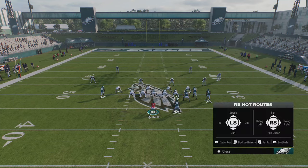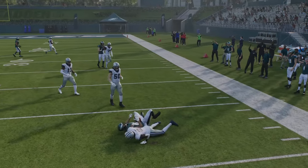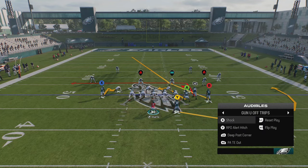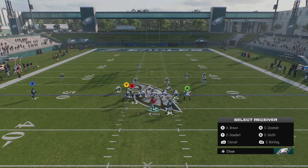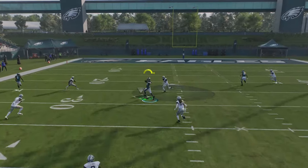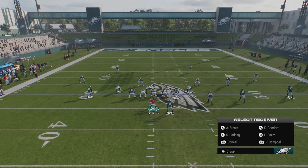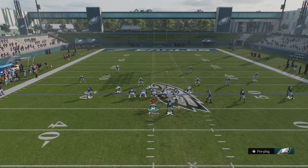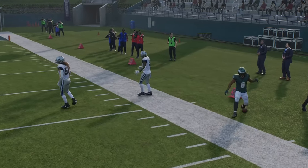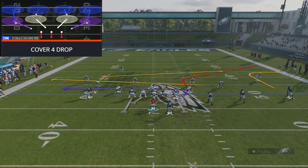To beat Cover 3, you want to take flat routes because the cornerbacks dropping back will let routes get open underneath for catch-and-run opportunities. You can also beat Cover 3 up the seam — putting two tight ends on streaks puts the middle safety in conflict and one of them will get open up the seam every single time. If you have a split wide receiver out to the boundary, you can put him on a 10-yard out route and he'll find space underneath the dropping cornerback, though watch out for the crow flat trying to cut that off.